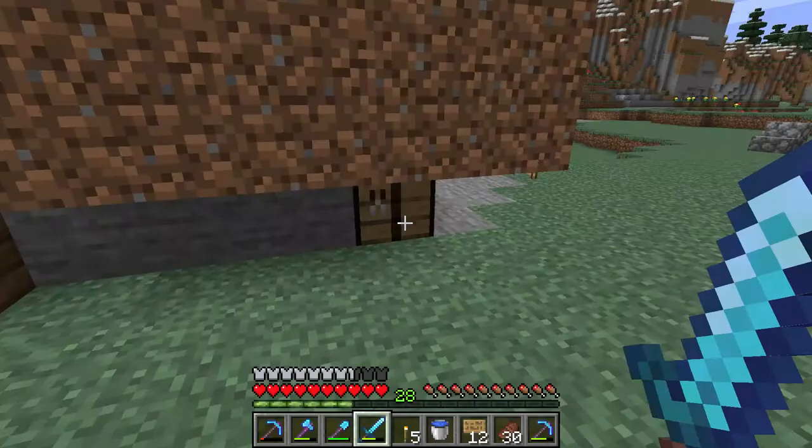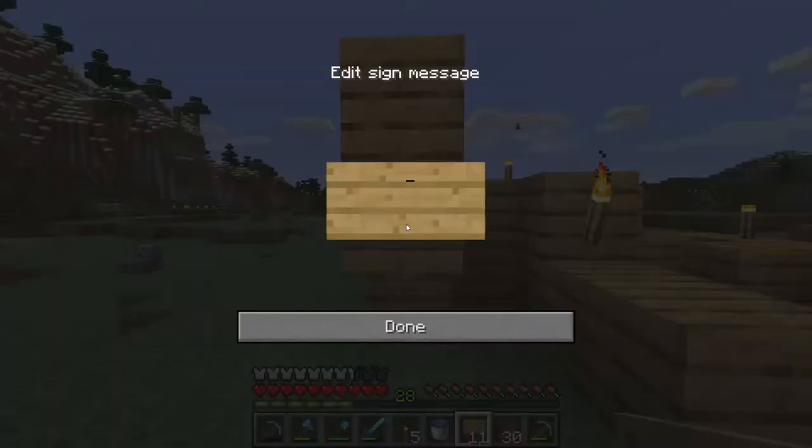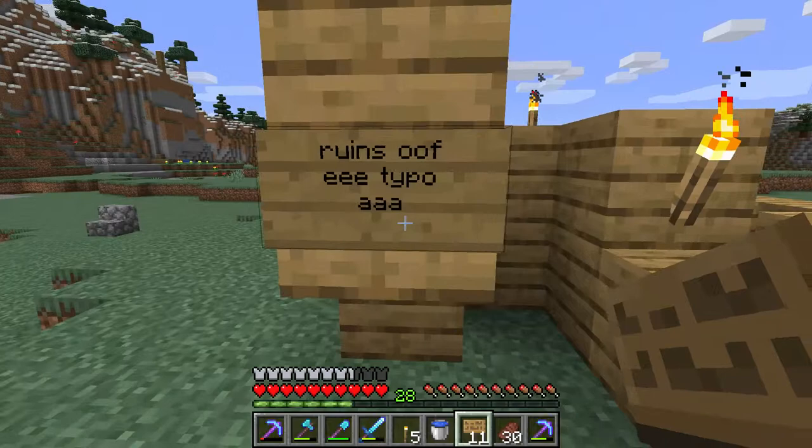And then you have twelve signs. You can just right-click where you want to put the sign, and like here I can put 'Ruins of Itibo.' See here — ruins of Itibo.